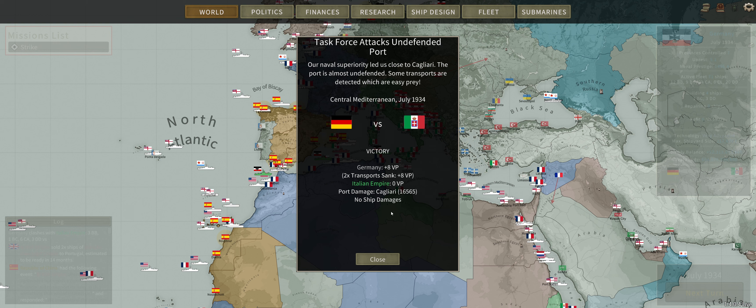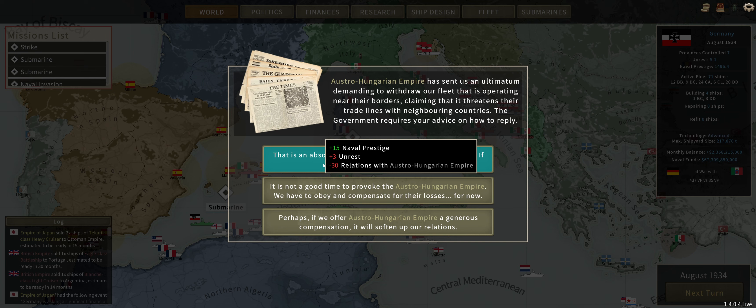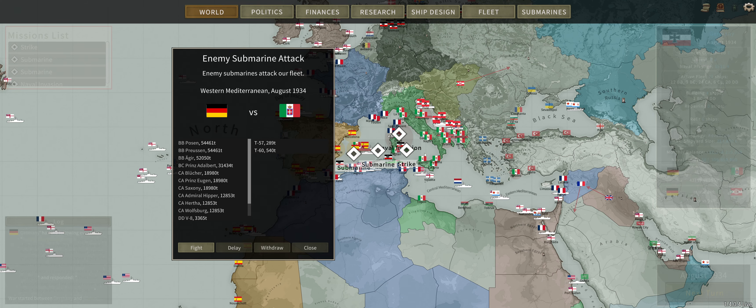It is nice that they show you how the transports are being sunk, but I'd like them to expand upon it a little bit more. Well, as soon as I do something, the inevitable happens. While I want to go to war with the Austro-Hungarian Empire, the timing is a little bit terrible — but that's probably my own fault for poking the bear. We will take this war though: plus 15 naval prestige, minus 3 unrest, minus 3 relations. War with the Austro-Hungarian Empire it is.